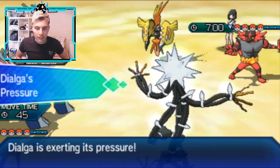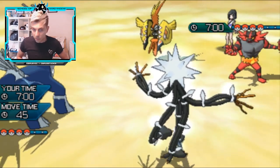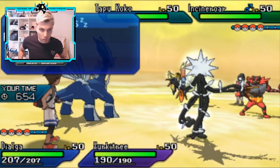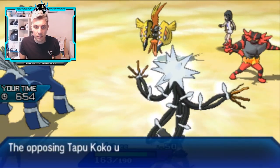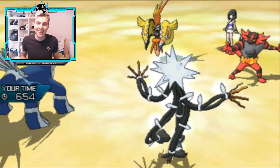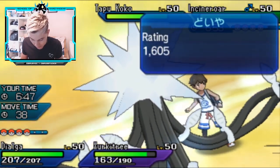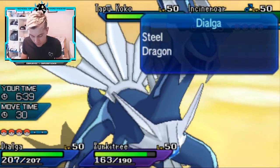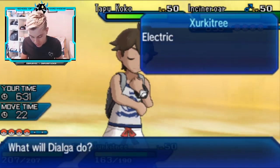With the Electric Terrain up from Tapu Koko, Amoonguss can't use Spore — ideal for us. I go for Trick Room and Tail Glow. We're not worried about being knocked out by either opposing Pokémon. The Incineroar Fake Out hits Stakataka to stop it, and a Taunt shuts down Dialga. My opponent is taking every option to shut down our setup methods — fair play. I use Earth Power on Koko instead.